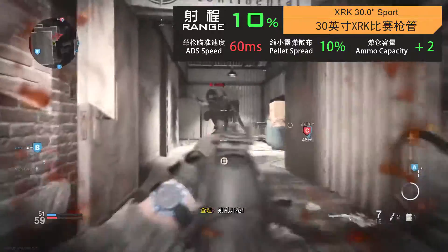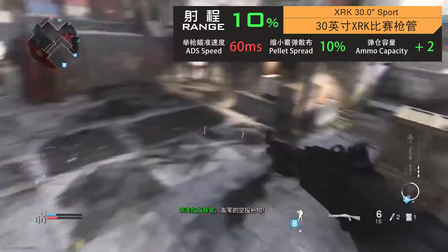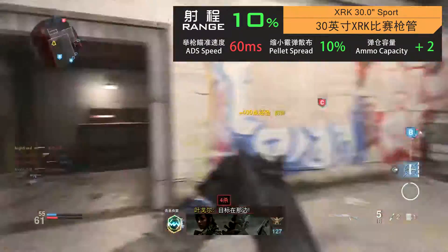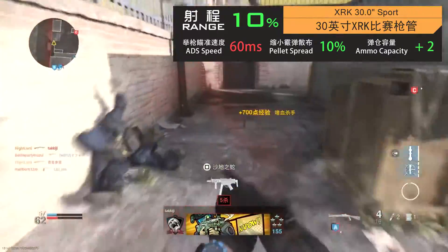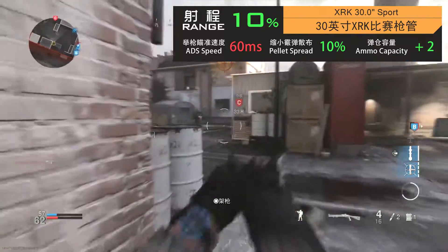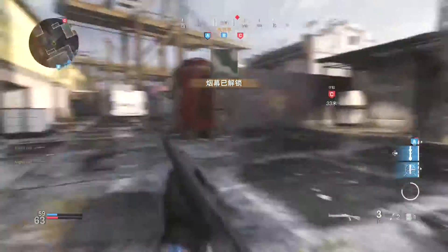最后一款30英寸XRK V-SIGHT枪管，不要被其枪管长度所误导，其增加的射程只有10%，要差于18英寸枪管；0.5度的弹丸散布增益也小于后者，举枪瞄准速度会大幅提高60毫秒，移动速度降低3.5%。这款枪管的主要意义在于增加了两发的弹仓容量。